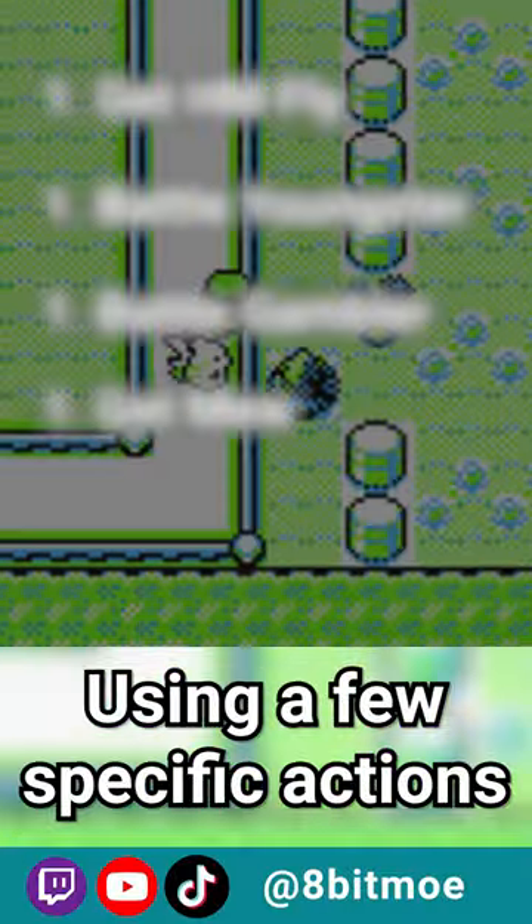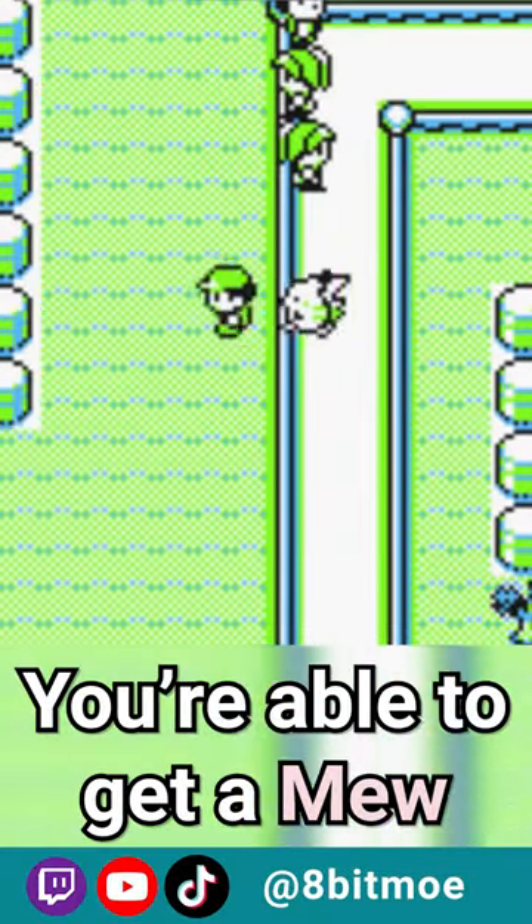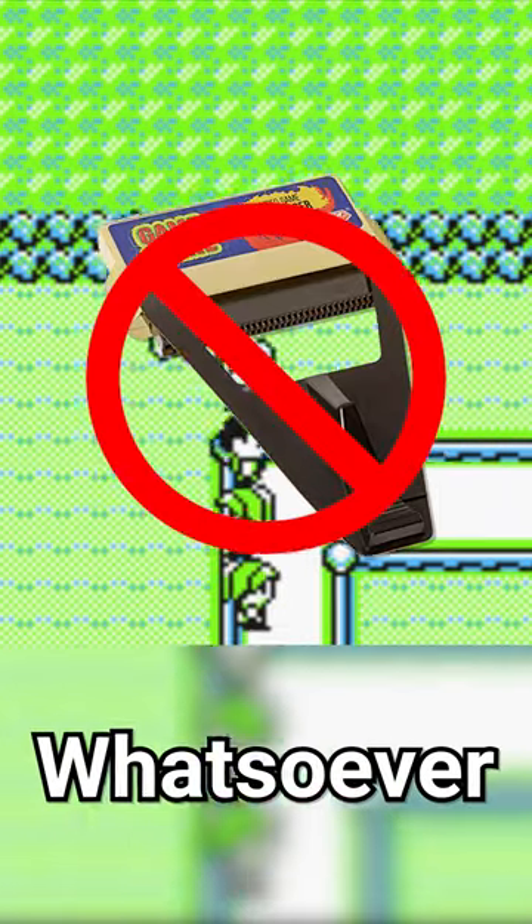In Red, Blue, and Yellow, using a few specific actions, you're able to get a Mew using no cheats whatsoever.